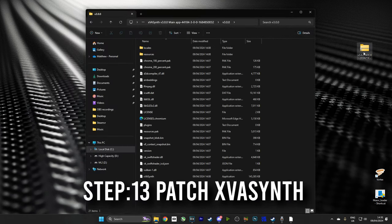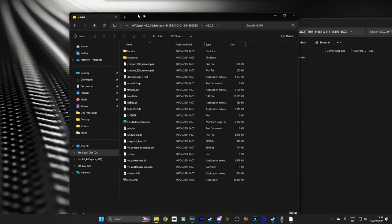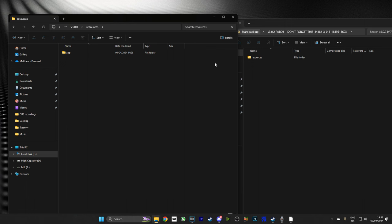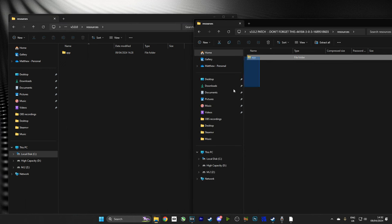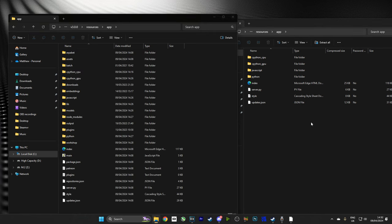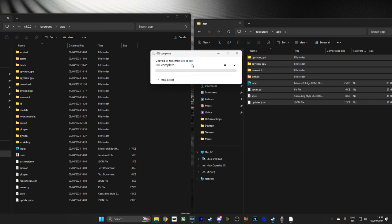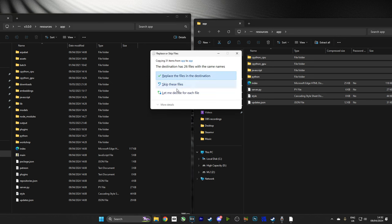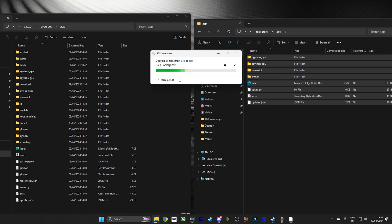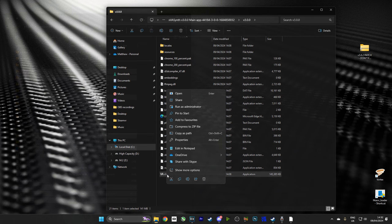And now we're going to open up the XVA folder that we've just extracted. On my desktop, you can see the patcher. We're going to open up the patcher. We don't have to extract it — we can just drag the files directly from the patcher. We're going to open up all of these directories and copy everything over from the patcher. It'll say, do you want to replace existing files? Push yes. And that will be XVA Synth upgraded to 3.02.